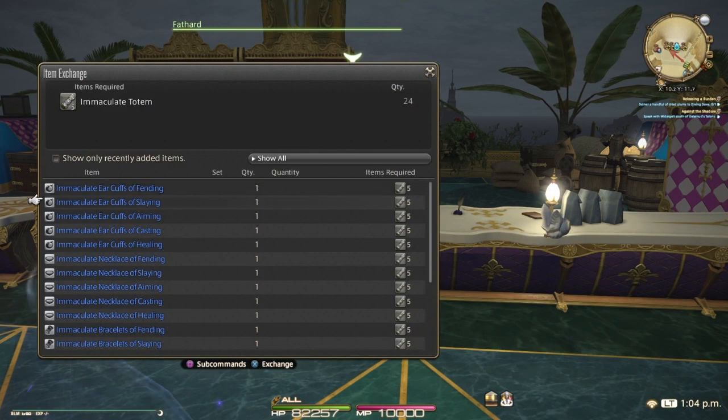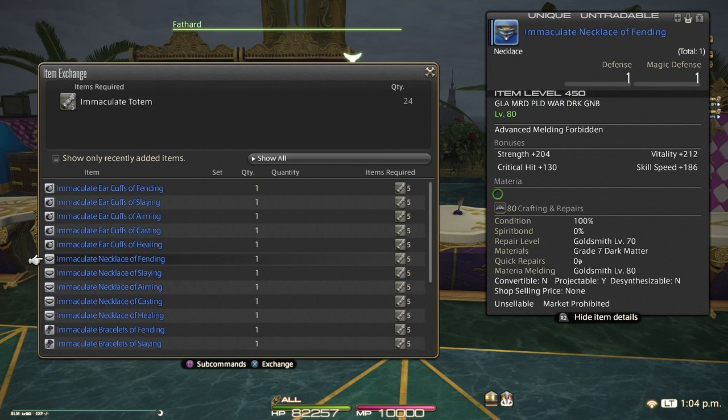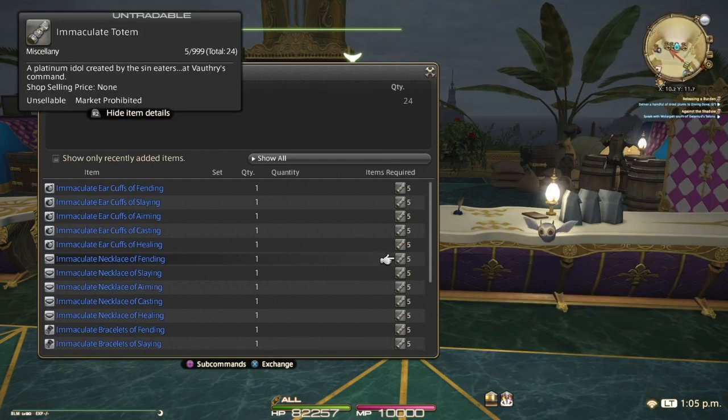Your Innocence drops your right side. So getting your right side to 450 is really easy because it only requires 5 runs, and right now it's super easy to farm. As an FC, if you want to farm any of these primals, we can do it for you — no problem. Just let us know and we'll make a group.